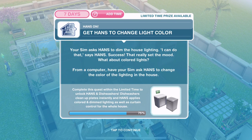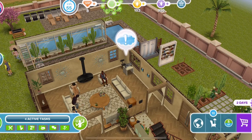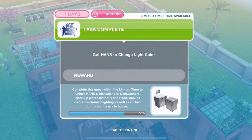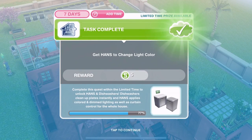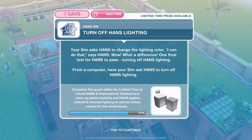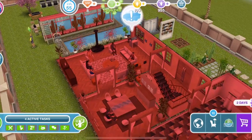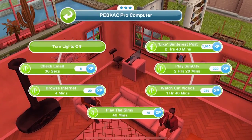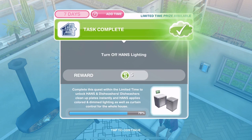Get hands to change light colour. Your sim asks hands to dim the house lighting — 'I can do that,' says hands. Success — that really set the mood. What about coloured lights? From a computer have your sim ask hands to change the colour of the lighting in the house. Let's click on change light colour — mood lighting. 'I can do that,' says hands. Wow, what a difference. One final test — turning off hands lighting. Back to a computer — that's crazy. Let's click on turn lights off. That's instant. Excellent.